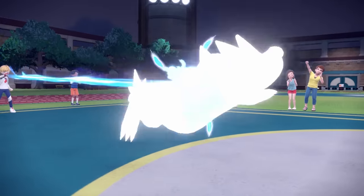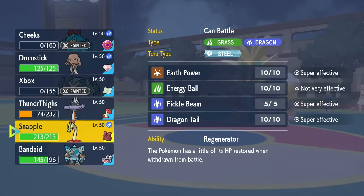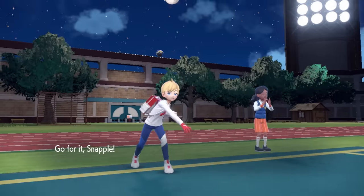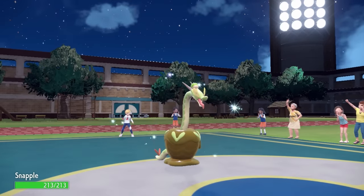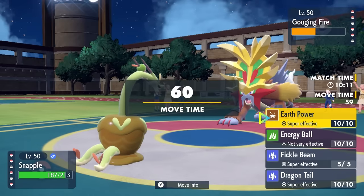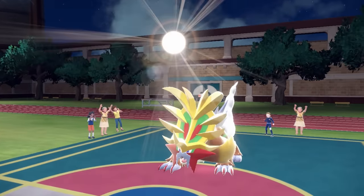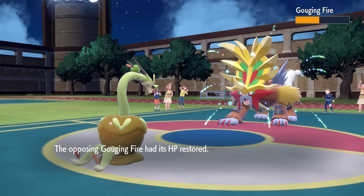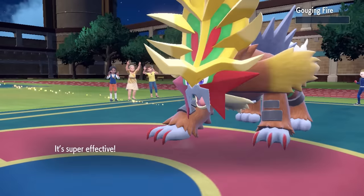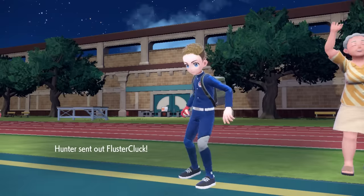I was able to take care of a couple things, and the chip here is actually very nice. I'm going to bring in my own Hydrapple. I'm going to go for the Fickle Beam. Fickle Beam is an 80 base power Dragon move, but it has a random chance to double in power to 160, which is absolutely insane. Even though we don't get the roll for our six other heads to come out, the Fickle Beam does actually just end up knocking out the Gouging Fire — and that is a huge threat out of the way.